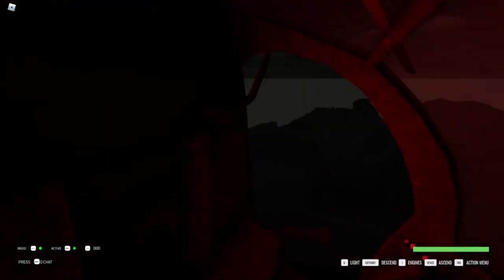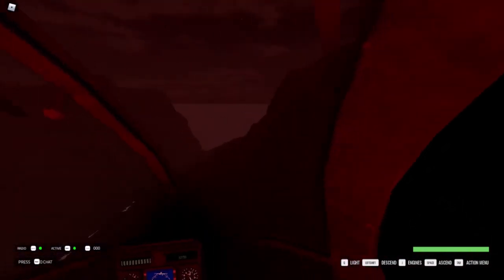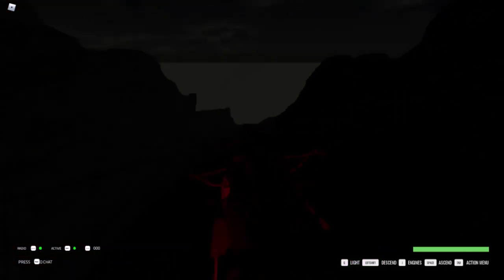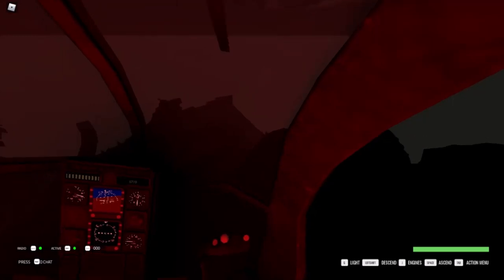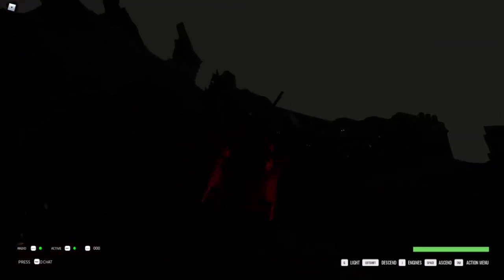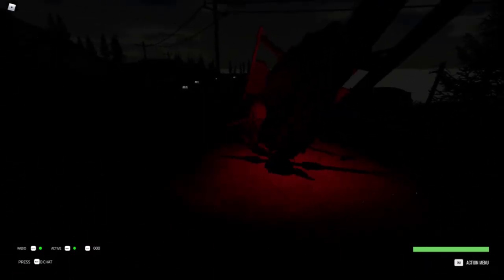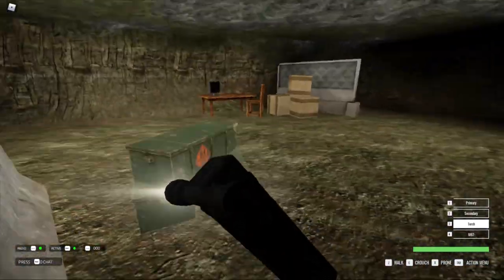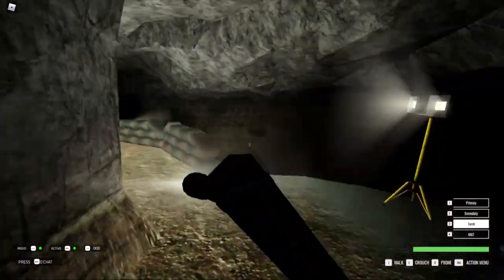We're going down. Okay, well, this is scary. I really wish I took a flashlight now because I can't really see much. Oh, I'm already being shot at and I'm not even down there. Oh my god. What am I supposed to do? Wait — you can shoot through that? I did not know that. I'm starting to wish I took a flashlight on my helmet, because having to manually whip out the flashlight is going to be a bit of a problem. You can't see down there at all.